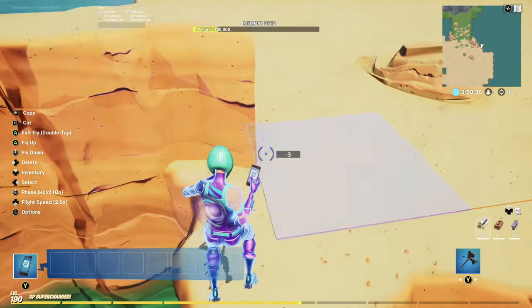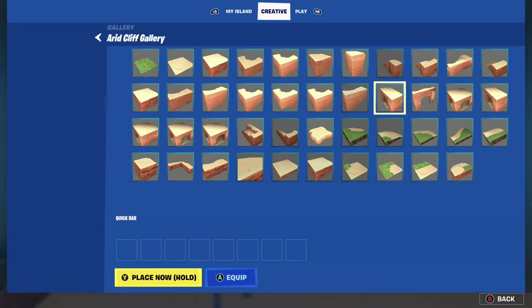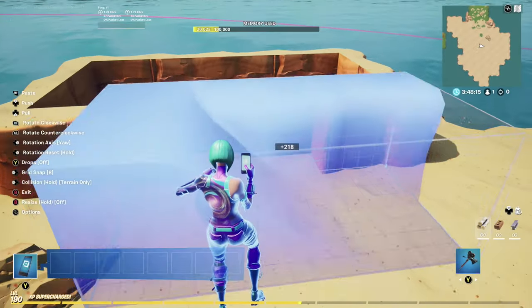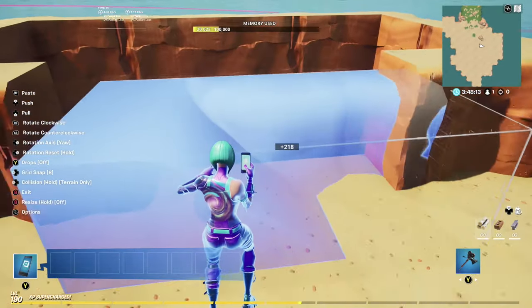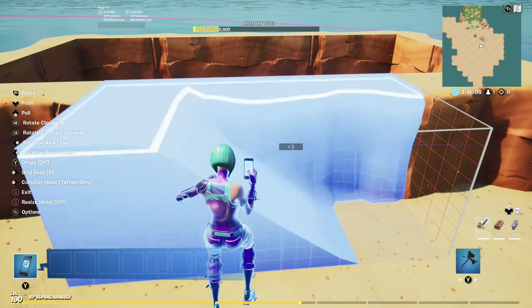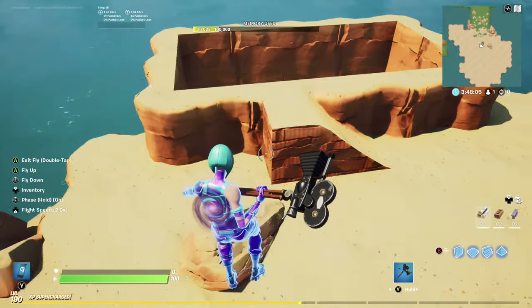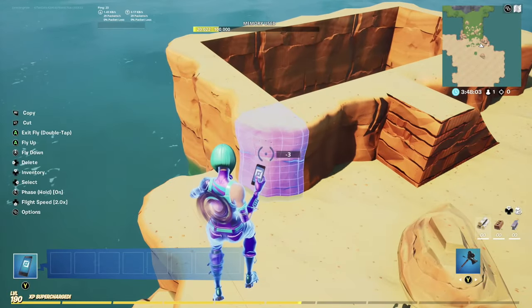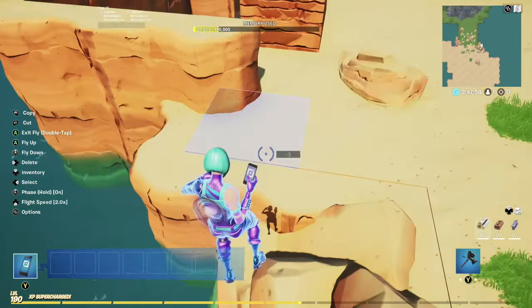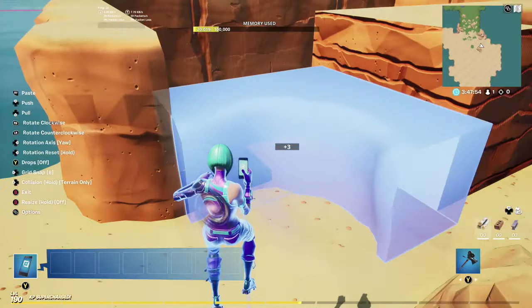Let's go around this area and complete this circle. You can play around with all these different building pieces and see which one works for you. I really think this one is going to be the golden ticket — see how that slugs in so perfectly. That is exactly the one I'm going to use, but it looks unfinished. So I'm going to delete that piece and grab this corner piece instead.